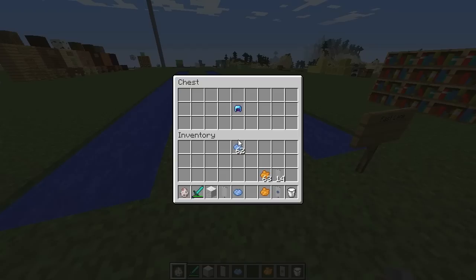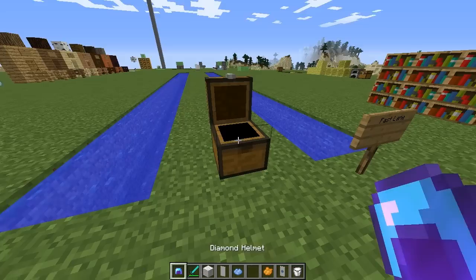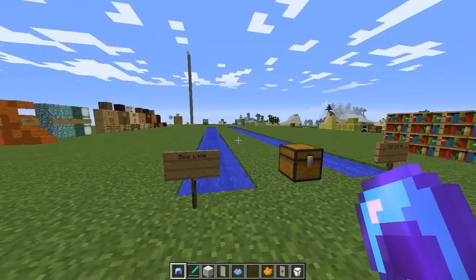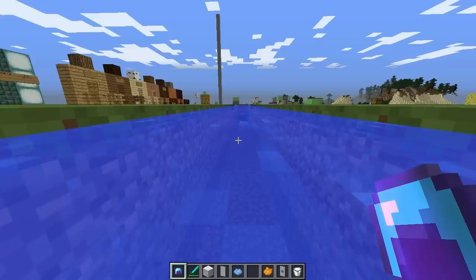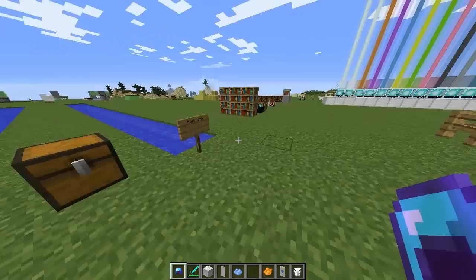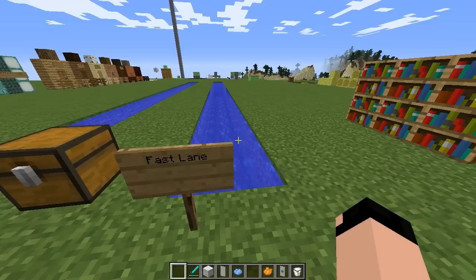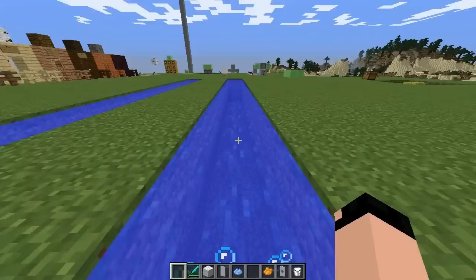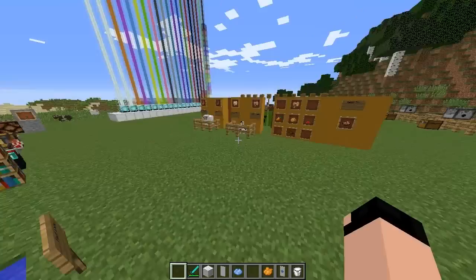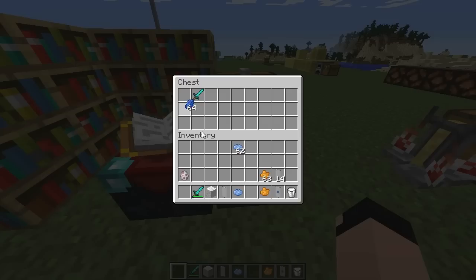Now for one of the new enchantments — the Depth Strider. I created two pools to compare: in the slow lane without the enchantment, swimming is pretty slow and laborious. This enchantment was added to help players get through ocean monuments faster while dealing with mobs. Equipping a helmet with Depth Strider 3 and swimming the same distance is significantly faster — almost like having a speed boost in water, at least three times faster.